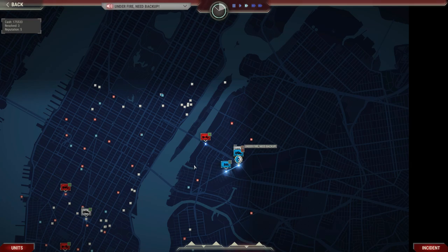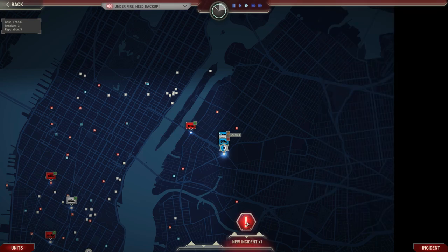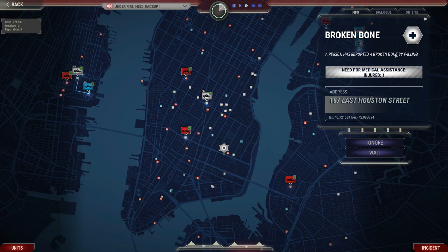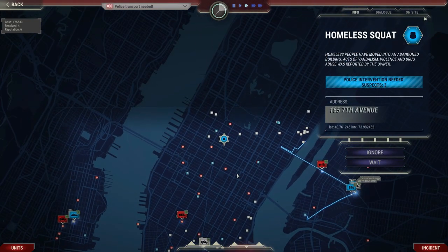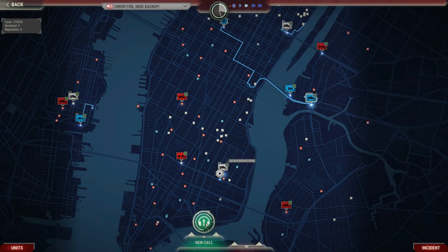These cops are busy writing someone a ticket and arresting someone else, and we've got medical services on scene dealing with the person who got hurt, so that should be wrapped up fairly quickly. We've got a new incident report — a person with a broken bone, not a huge deal; we send somebody to help. Another incident report: cops need to remove some homeless people from a building — three suspects. I'd rather wait until these officers drop off their prisoner and then send them across the river to deal with that.